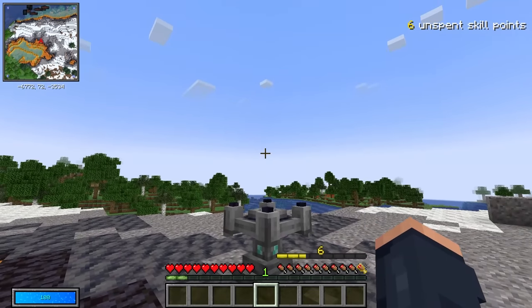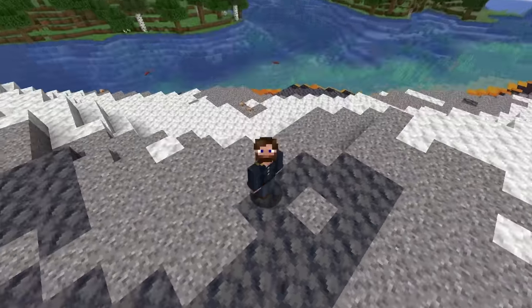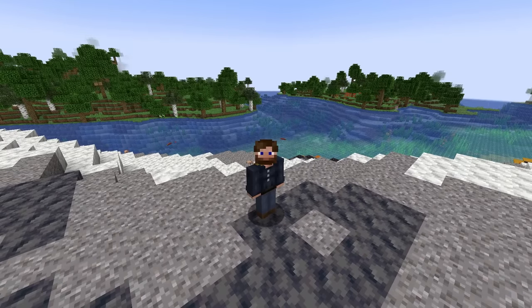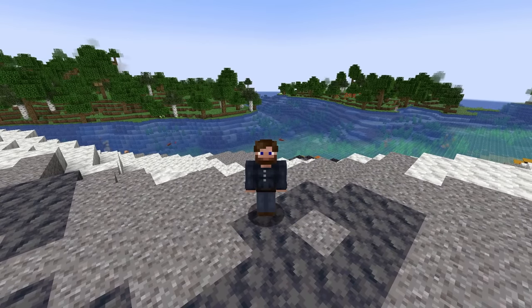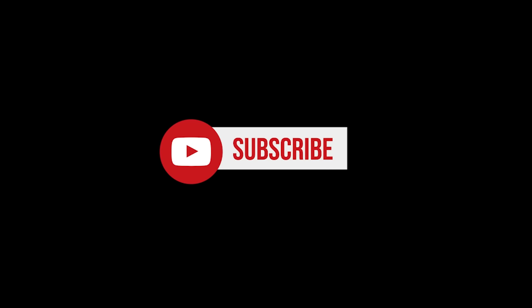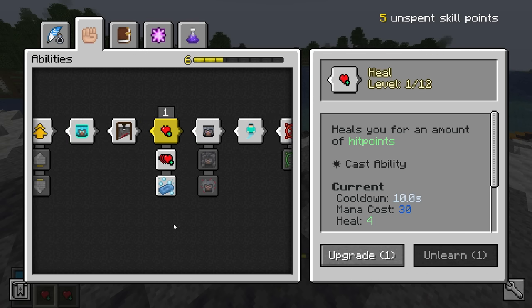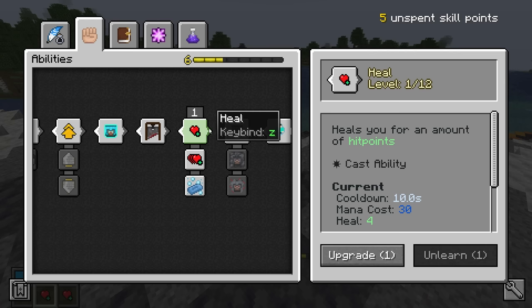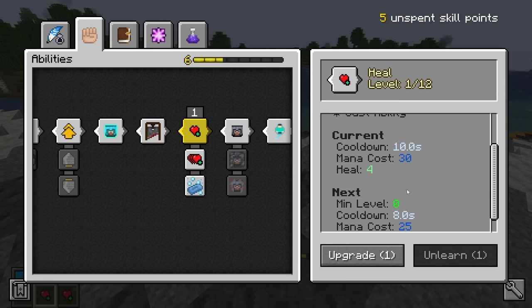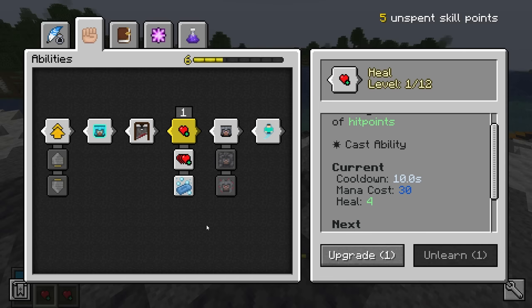Once you have some unspent skill points and a few levels, we're going to start working on what skills you should choose. To open this menu, hit H on your keyboard. First things first — spec into Heal. Heal is one of the most powerful things in vaults; it gives you the ability to regenerate a few hearts every 10 seconds at a small mana cost. This skill is a must.